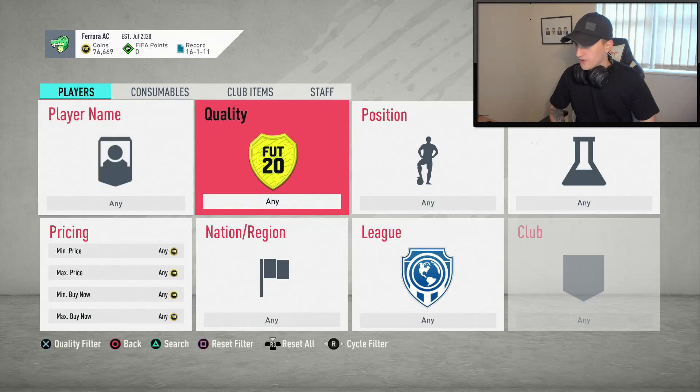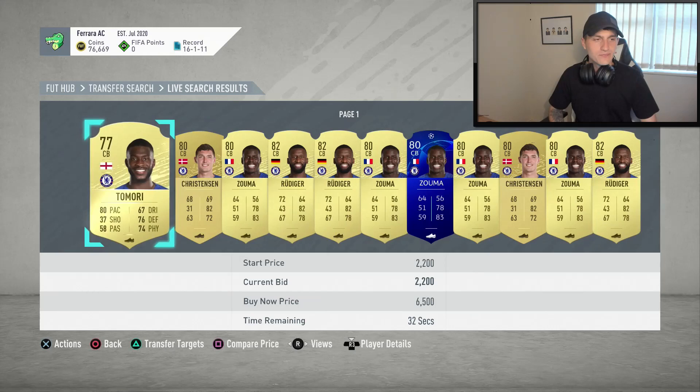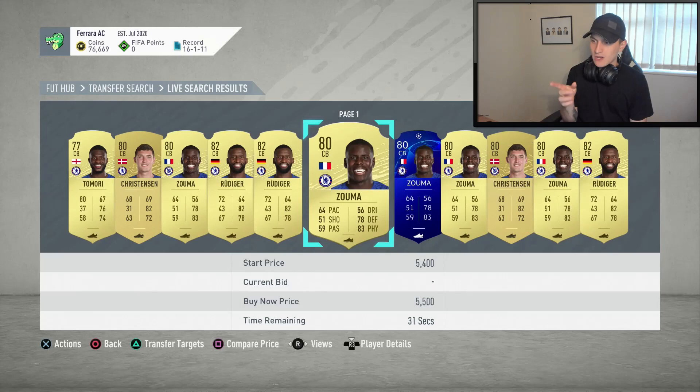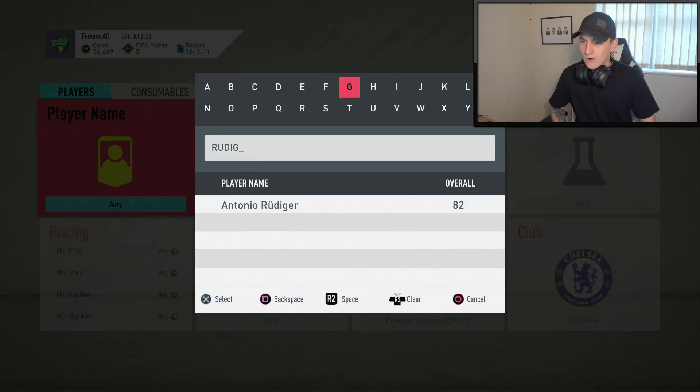We're going to go over to Prem, over to Chelsea, and see what options we've got in the centre back position. Looking at some of the options: Rudiger could be a good shout because we've got Hummels on the left hand side; Zouma could be a good shout. Everything is expensive — basically that's where everything's up to. We need to somehow get a Rudiger for an okay price.